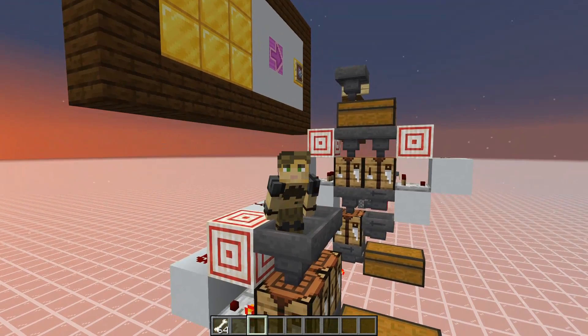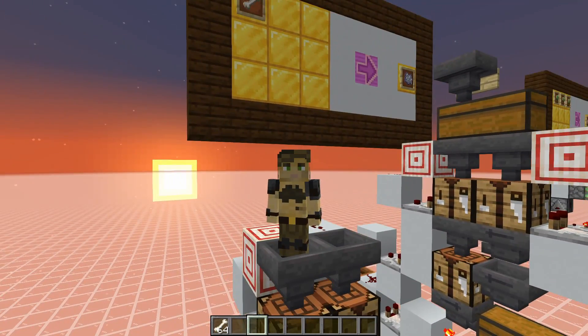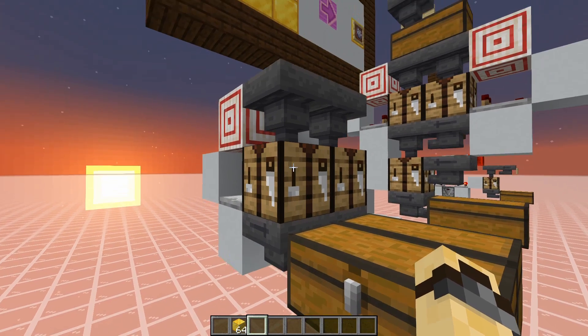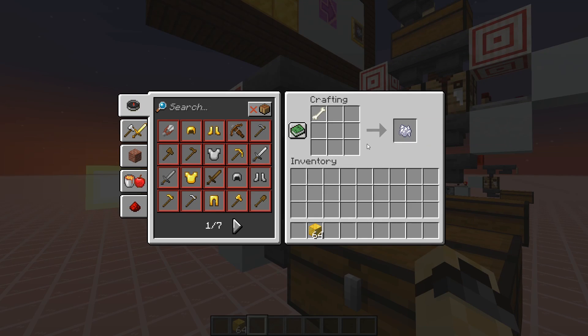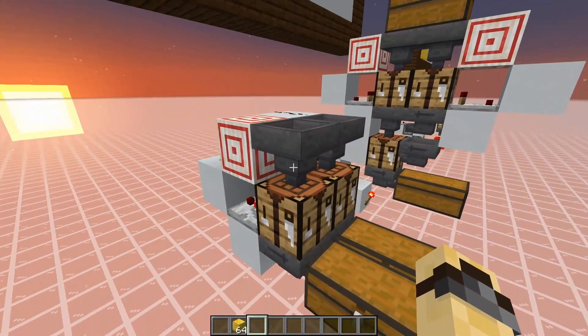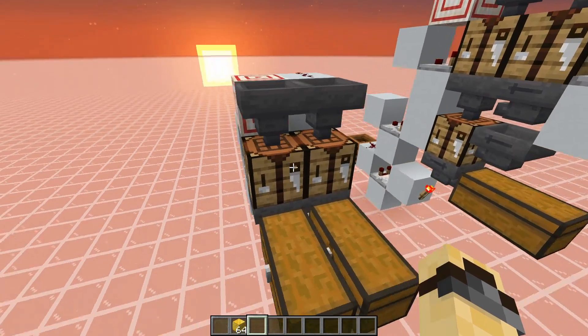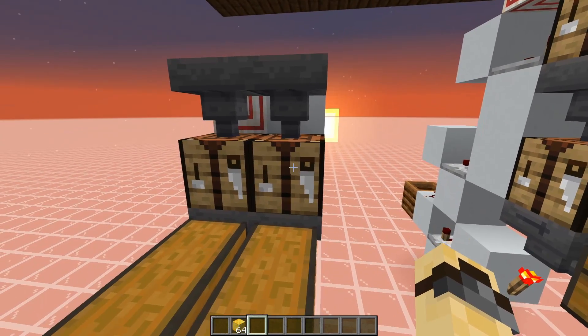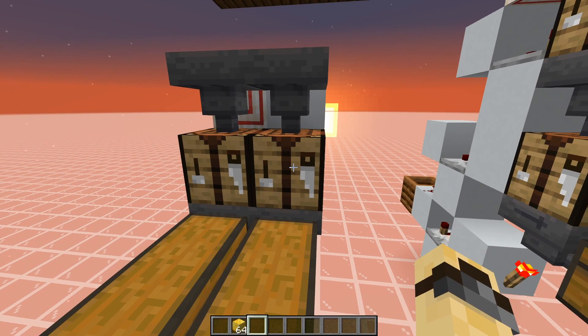Once again, one wide tileable. However this time the consumption speed is dependent on our recipe. For example, bones produce three bone meal each, and therefore while splitting a bone, this will be running at one third the speed that you input the items. However, if we're doing something like gold blocks, where one gold block produces nine gold ingots, it's going to cut the speed to one ninth of a hopper speed.